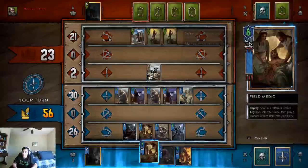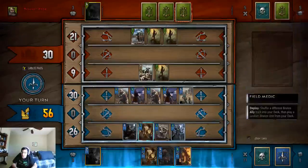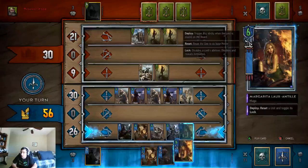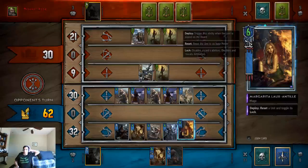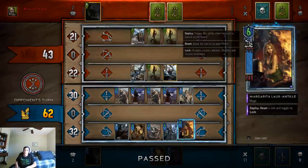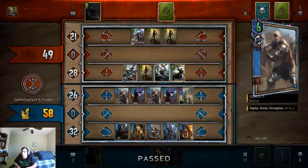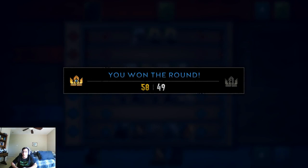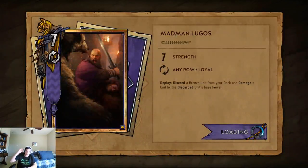We're going to zap that. Now you can see that this is very vulnerable to Igni. The nice thing is that it will bounce back to my side, and then we'll play this and lock you, then we'll probably pass. It'd be very hard for my opponent to catch up from here. He only did four damage — oh, right, because he has that additional ability. And we won. You can see that this deck has a lot of power behind it.